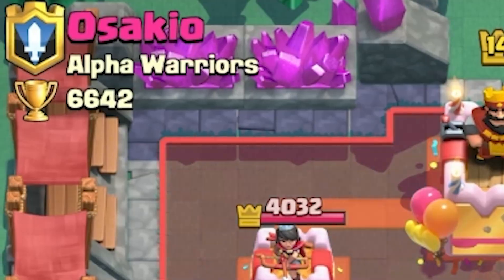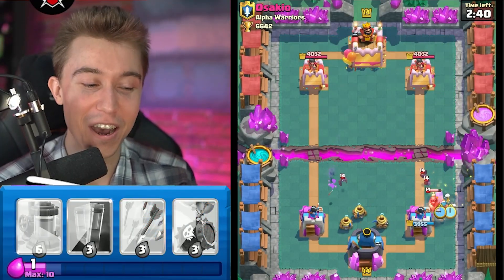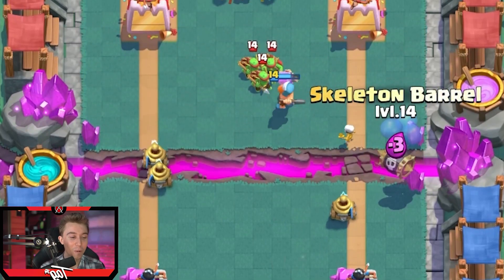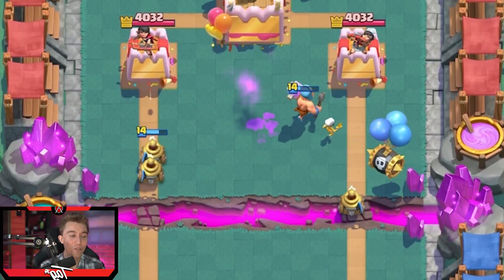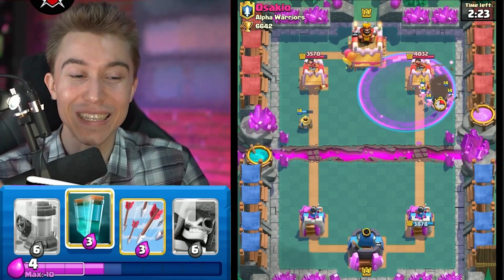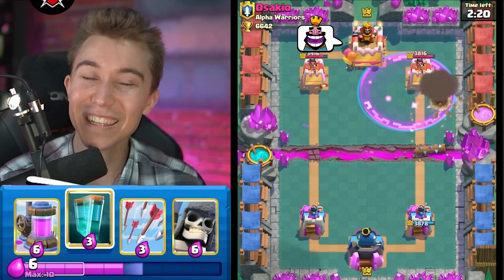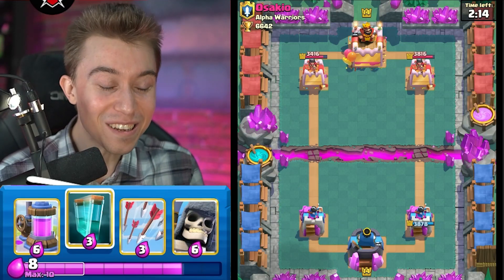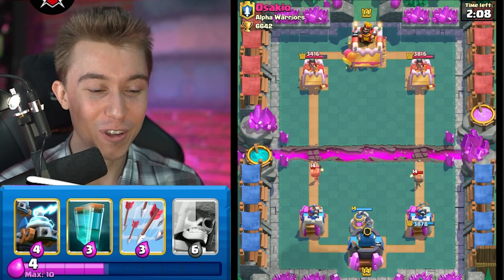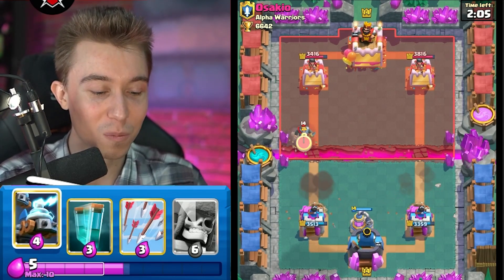We're jumping into the game against the alpha warrior — time to make this man beta or maybe even a sigma male. So definitely want to follow up with a lumberjack and a skeleton barrel on the right-hand side because those spear goblins are not going to fulfill the bill — you have to drop a lot more elixir than that. I want to clone that, I want more zappies to tickle the tower on the left-hand side, but I just know it's not worth it. This guy is already laughing and doesn't even know the half of it — he hasn't seen the elixir collector. He hasn't seen us ramp up our insanity with clone.